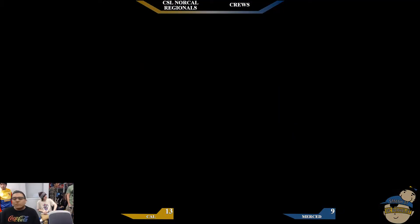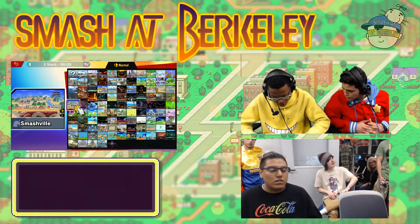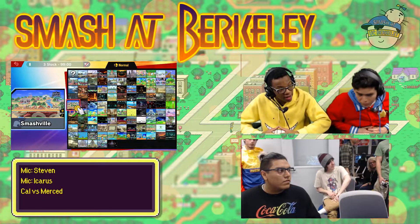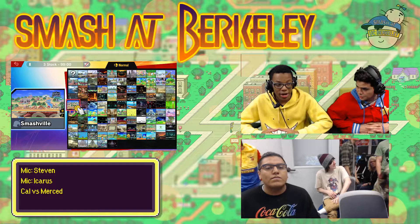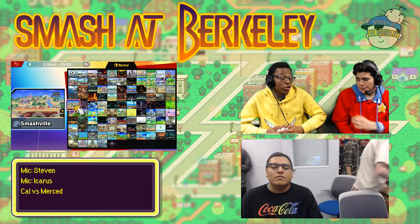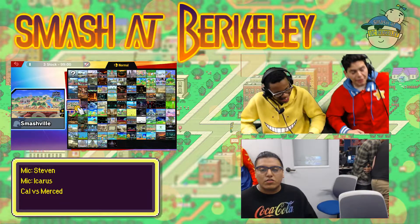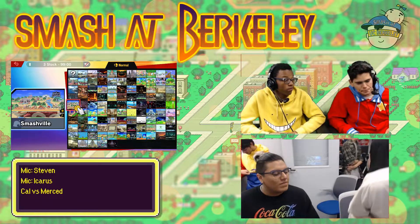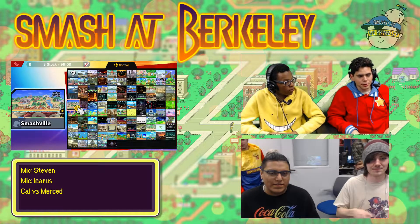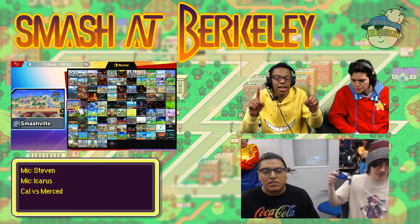Let's see how the Merced team is gonna handle this. Peach is on deck and we have to remember they have a ROB in the back, a Greninja, and Pac-Man is out, so is the other Olimar. The fate of the Merced team lies in the hands of Peach, ROB, and Greninja. Definitely picks you can't sleep on — Greninja with precision strikes, ROB with gyro setups, and Peach being Peach.